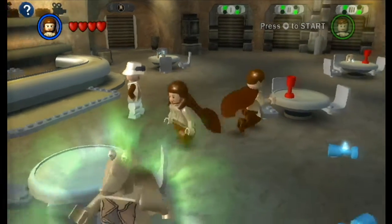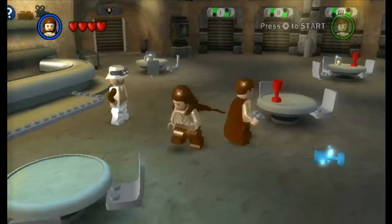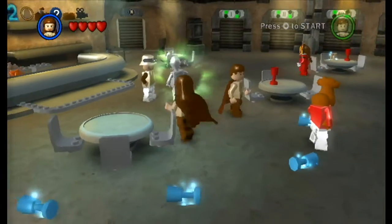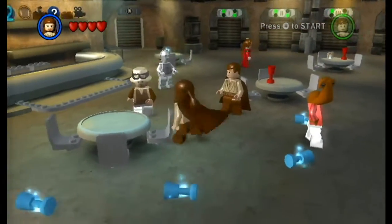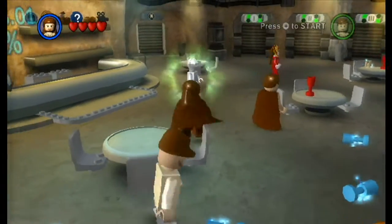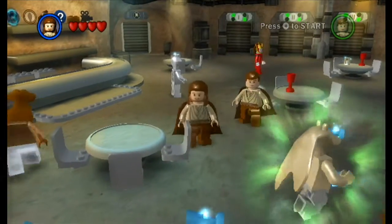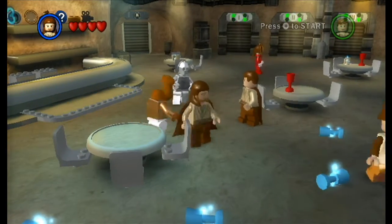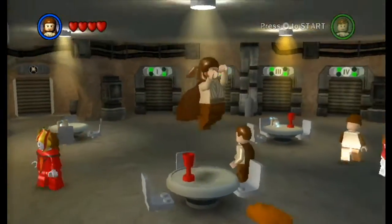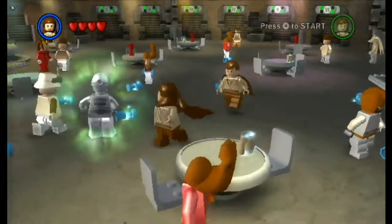Welcome everybody to the fourth episode of Lego Star Wars: The Complete Saga! You might be wondering where All-Star is — as you learned in the last episode, he doesn't really like the spaceship levels, so he's actually producing this episode, which I think is kind of cool. First of all, we unlocked Queen Amidala, and wherever he is — Captain Picard — one of my friends told me, yeah, Captain Picard.